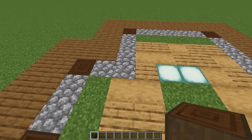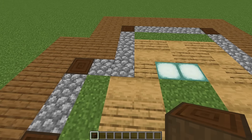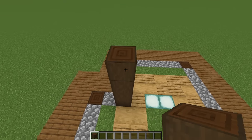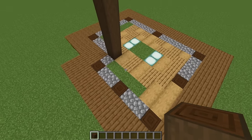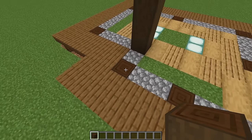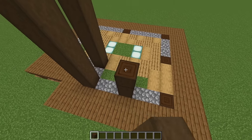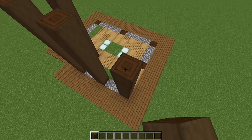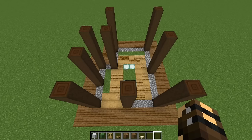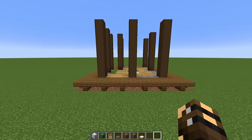Now come along to this cobblestone block here just where the wall is turning the corner, and on top of that we're going to place one, two, three, four, five, six, seven stripped dark oak. On top of all of these logs that you can see here we're going to build these pillars up to the same height — just adding another seven to each of these. When you're done you should have nine of these pillars in total.